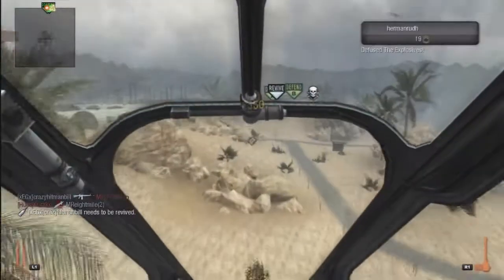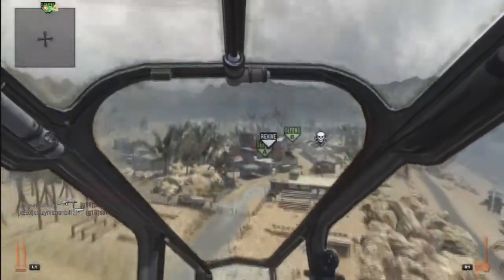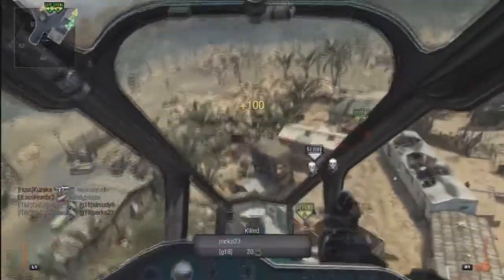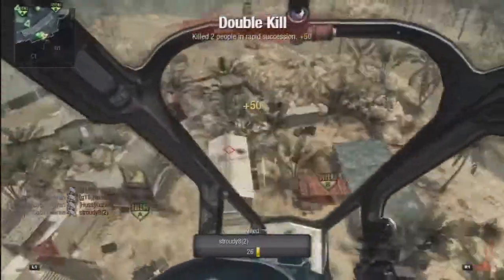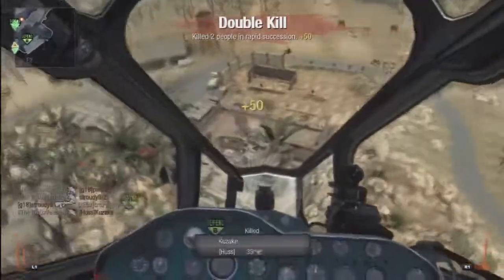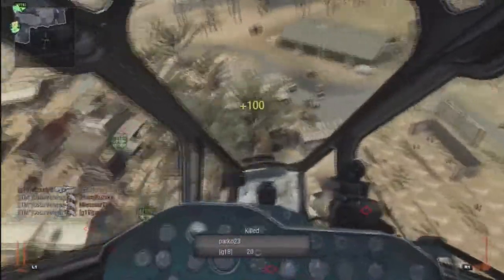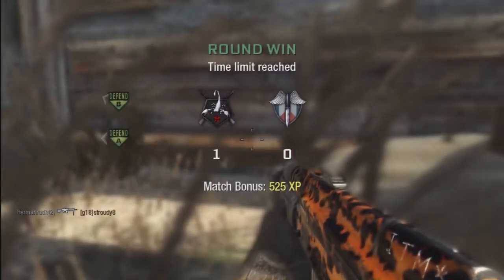From 3 kills I get a gunship which, if you agree with me, is a rather good deal — a gunship normally costs 11 kills. All you've got to do is get your SAM turret, double tap square because of Hardline Pro, and you get a better killstreak almost all the time. You won't always get a gunship but I've got gunships about 3 times from Hardline Pro now. Just look how many kills I get — this is obviously much better than a SAM turret.